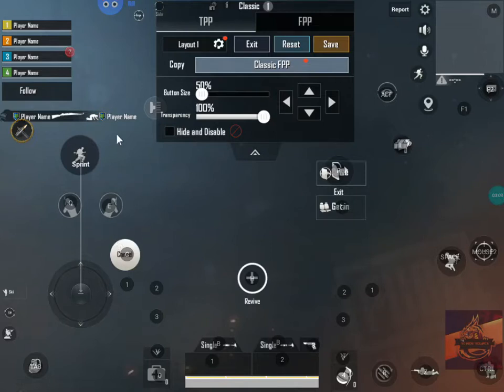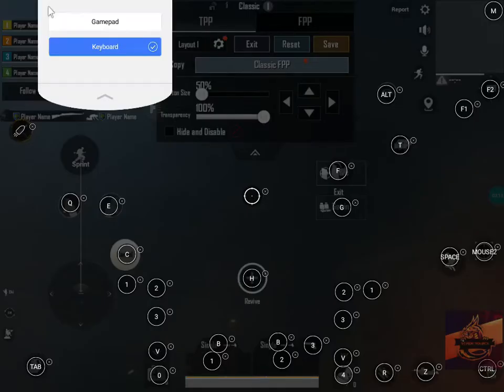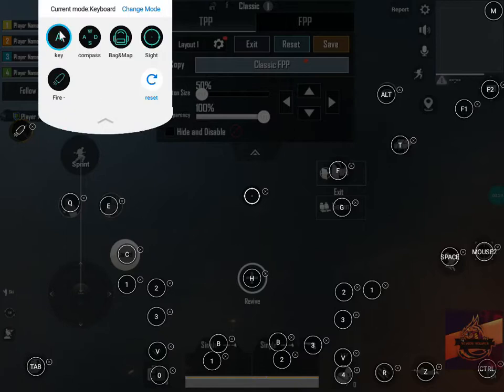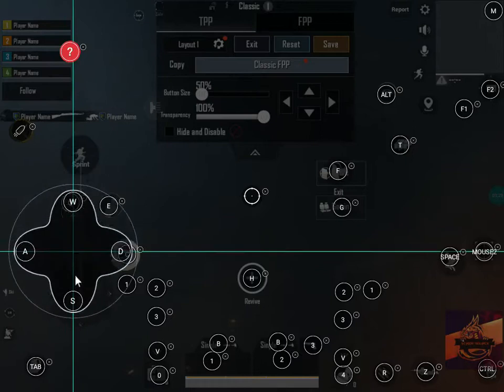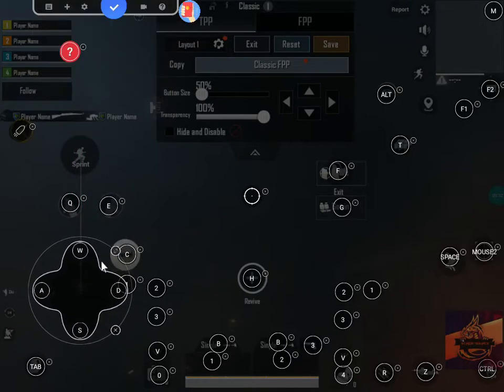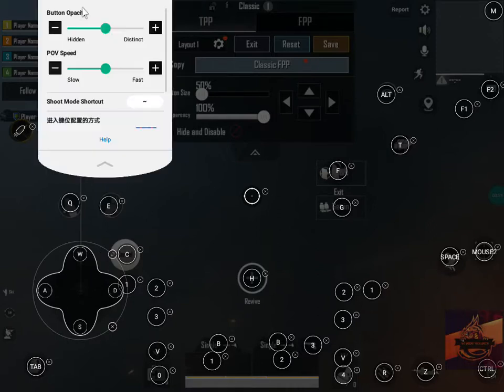To key bind, you just need to go to this blue button here and click on Keyboard. Choose the first keyboard option, then click the plus button. For the keys, you need to choose a compass — meaning you set up the aim so that with WASD you can move around. Then go to Settings.